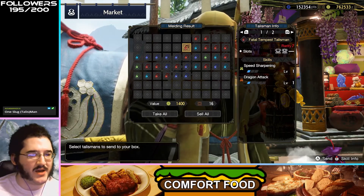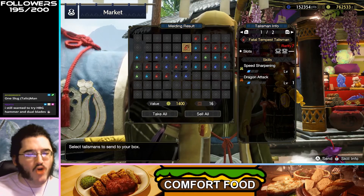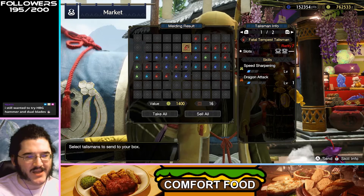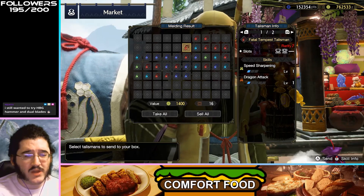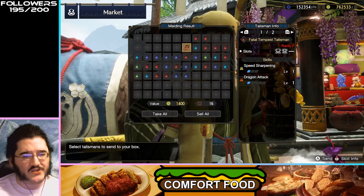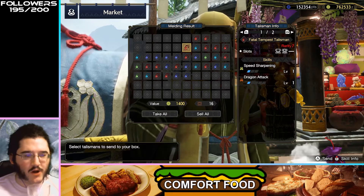Speed Sharpening, Dragon Attack — I don't really like getting elemental attacks on a talisman like this, because it makes it feel a lot more limited in the builds you're going to make with it. And Speed Sharpening 1 makes this feel kind of weak. The slots are good, but the skills don't really add up to something you'd want to run.